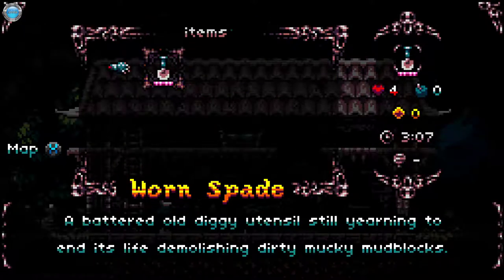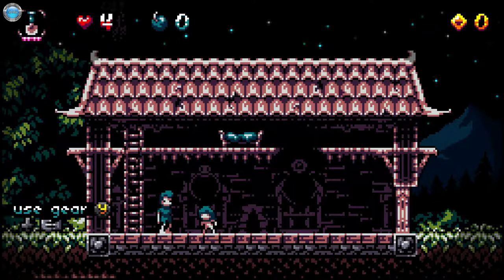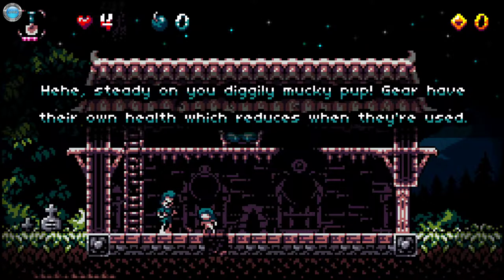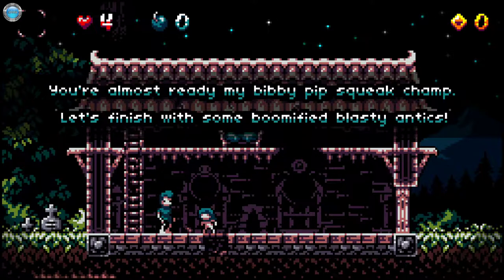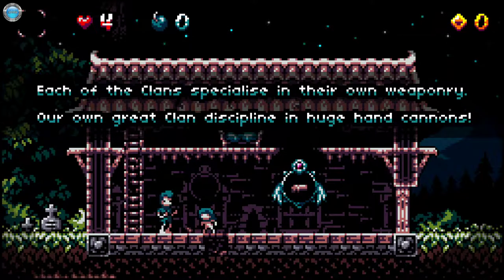My lovely home — are you kidding me? Use gear. Steady on your diggy mucky pup, diggily. Gear have their own health which you use when they use. You're almost ready my BB pup. Squeak champ. Wow. Let's finish with some boomified blasty antics. Each of the clans specialize in their own weaponry — our own Kwan, discipline in huge hand cannons. I dig it.